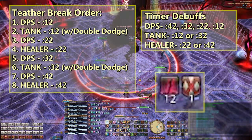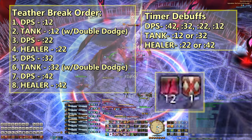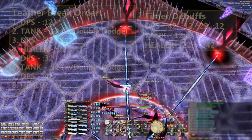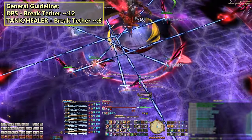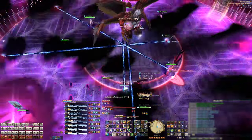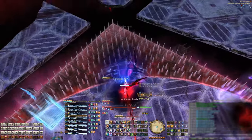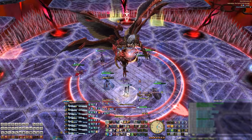The next group to break is a DPS with 12 seconds left on their timer, then a healer with 6 seconds left. The next DPS goes, then the tank while also dodging the double AoEs, and finally the last DPS and healer. The guideline is that a DPS breaks their tether while they have about 12 seconds left, while tanks and healers break while they have about 6 seconds left. You don't want to rely strictly on those exact time marks — you have to watch the party for the magic vulnerability debuff, party HP might be low, people might be double dodging, somebody might take a tower a little early or late, or a healer might be casting heals. There is plenty of time to adjust, so just be mindful of your party surroundings before you blindly break your tethers at 12 and 6 seconds.